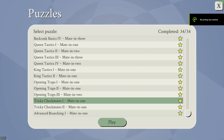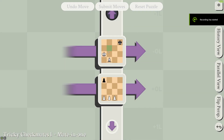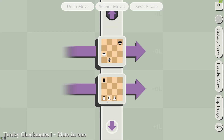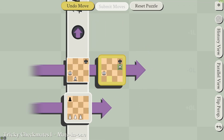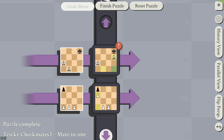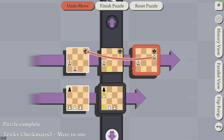Finally on to tricky checkmates. In this case, we want to put the king in a position where black pieces are unavoidably unable to prevent checkmate. To do that, we move a bishop here, and then the bishop will attack the king in the previous frame. Then to avoid black being able to move a piece, we block the pawn there, and this puts the king in checkmate.